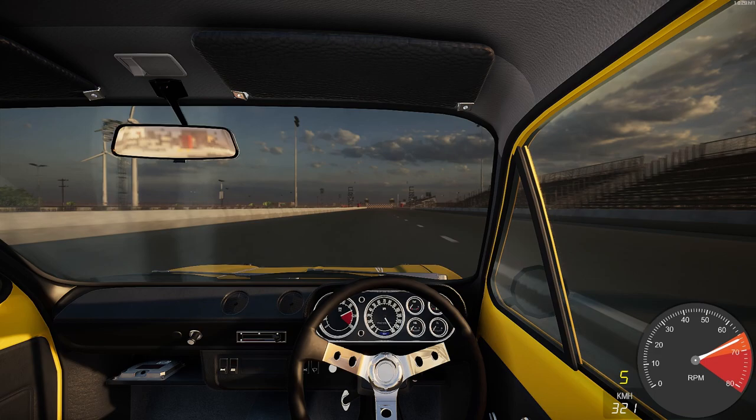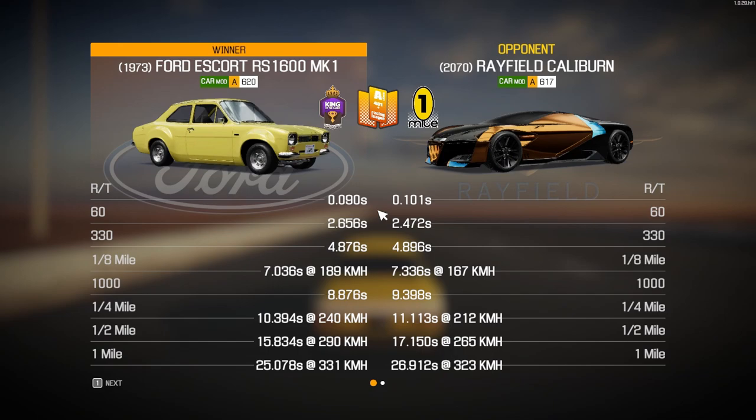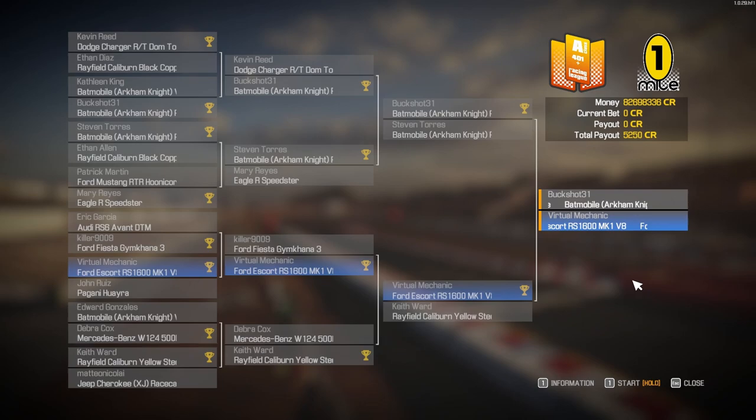Across the line! 10.394 - our fastest quarter-mile of the day. 25.078 - definitely our fastest one-mile time. Top speed 331 km/h. We have made it into the final! We'll be racing against one of the Batmobile pursuit modes - will it be Buckshot or the random player? It's me versus Buckshot - Batmobile versus Mark One Escort. Billionaire vigilante versus person who plays video games online.